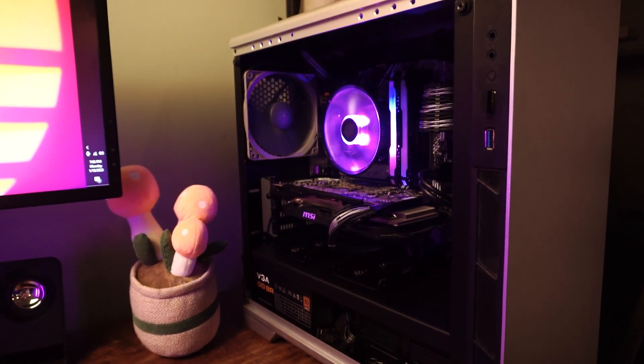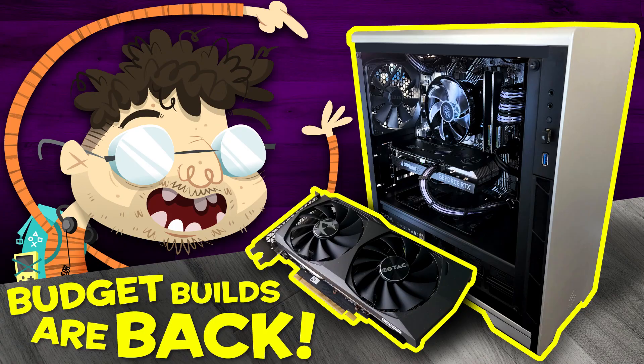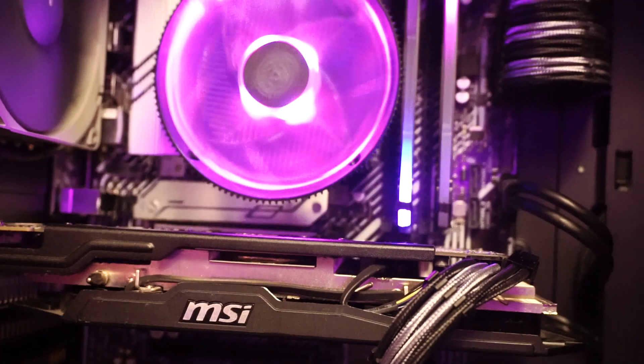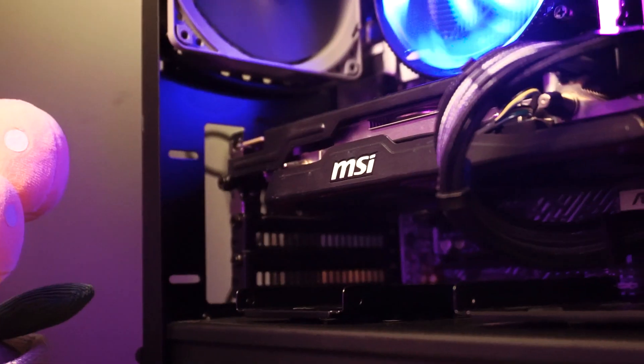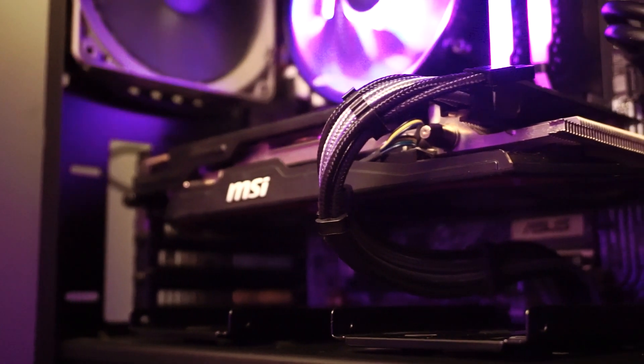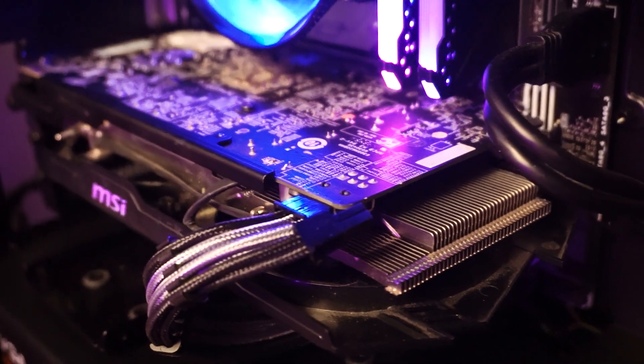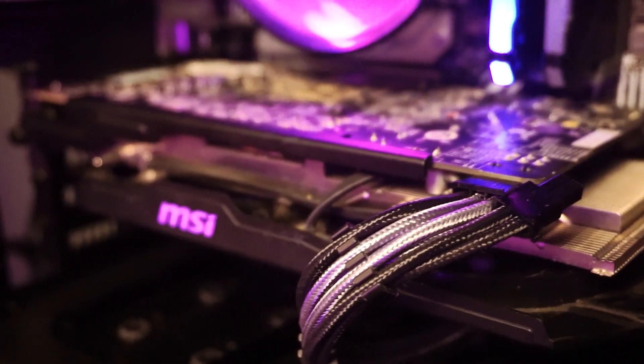Our test setup is a PC with an i5-10400, 16 gigabytes of DDR4 RAM clocked at 3200 MHz, an NVMe SSD system drive, and the GPU is, well, you know what it is — the MSI Twin Frozr R9 270.